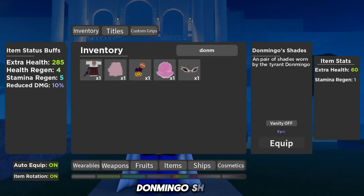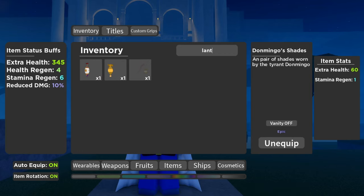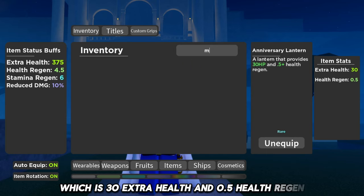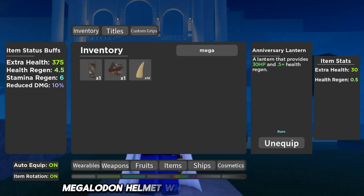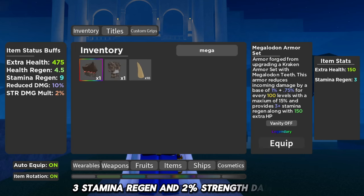Don Mingo Shades gives 60 extra health and 1 stamina regen. Anniversary Lantern gives 30 extra health and 0.5 health regen. Megalodon Helmet gives 100 extra health, 3 stamina regen, and 2 strength damage.